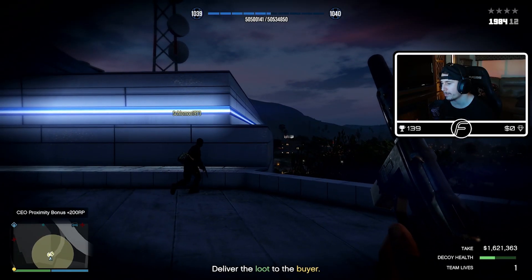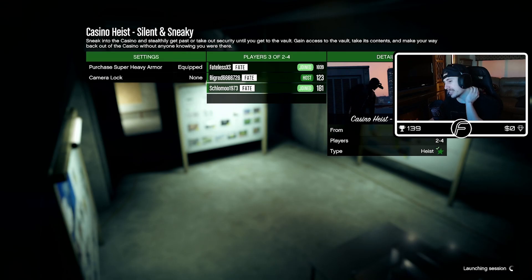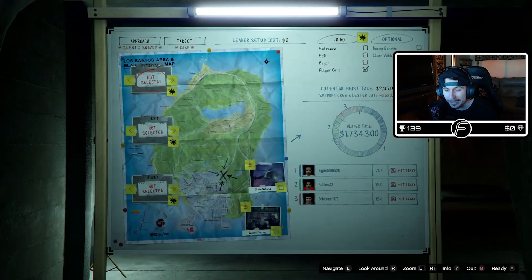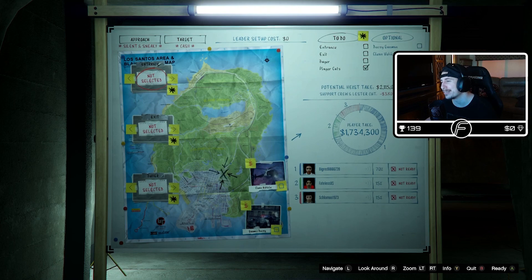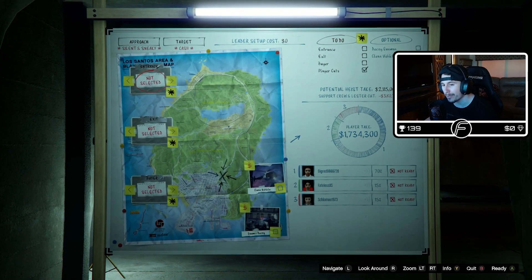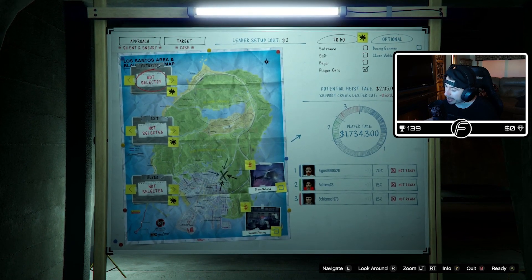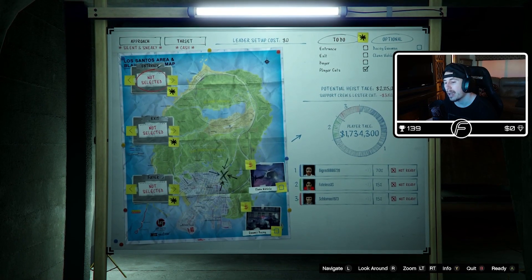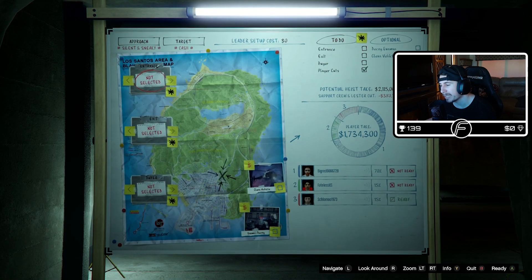All right, so once we're in here we want to pick certain approach angles and entries. This is a first time casino heist and we just skipped the cutscene. For the entrance on silent and sneaky we normally go through waste disposal. For the exit we always go staff lobby. Buyer is always high value buyer, and normally I'll buy the gunman decoy — you don't have to though.